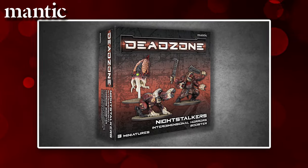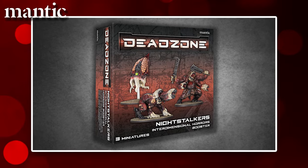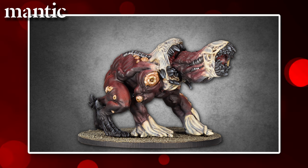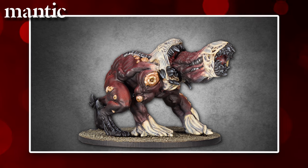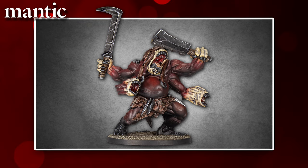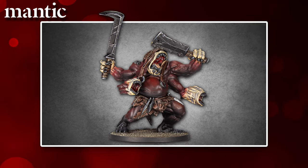How about the Night Stalker Interdimensional Horrors Booster? This contains 3 horrifying miniatures: the thoroughly attractive resin Mind Screech, the — who's a good boy — Dread Ravager, also in resin, and last but by no means least, the PVC Butcher Flesh Ripper. So aptly named because, well, you can guess the rest.